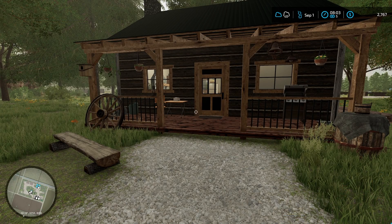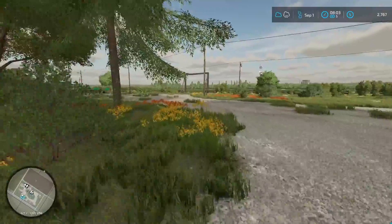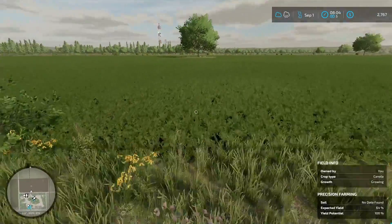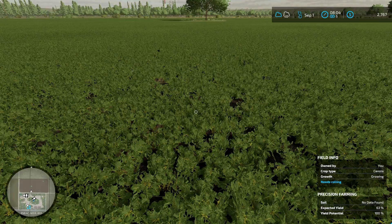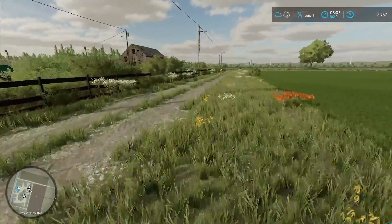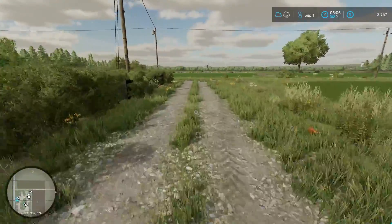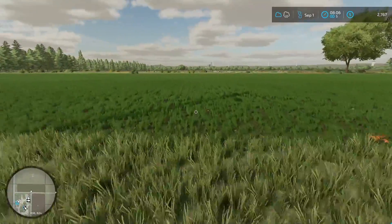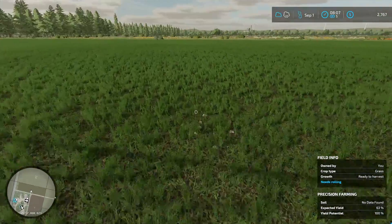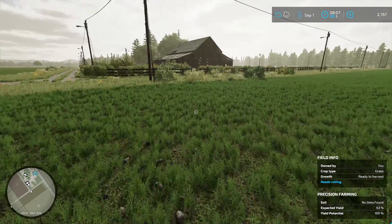We were able to get the entire field fertilized - good to go. I went ahead and slept to advance to the next day. We put this tractor to work today and got a lot done. The field is starting to sprout already - we got that fertilizer down just in time. Our yield is at 63 percent - it could probably be better. Our grass field is sprouting as well. We didn't do very much - just limed it and threw grass down - but expected yield is also at 63 percent.